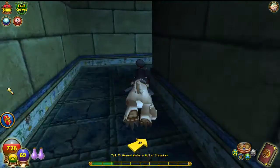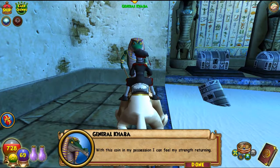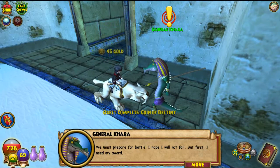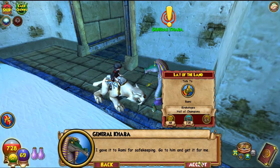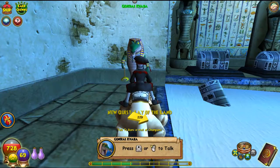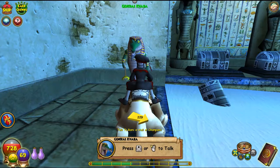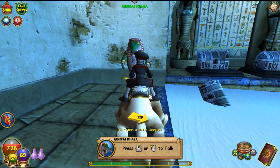Alright, there was a little bit of lag but it's fine — there we go, the general is here. With this coin in my possession I can feel my strength returning. We must prepare for battle. I hope I will not fail, but first I need my sword — I gave it to Rami for safekeeping, go to him and get it for me. Alrighty guys, so that's it for this episode! Hopefully you guys enjoyed this. I'm still not posting every single day but I'm doing it as much as I can, and I'm trying to do some other types of videos — not just walkthroughs. I'm doing PvP, I'll try to do some other content. If you enjoyed please hit the like button to show your support, and I'll see you next time!